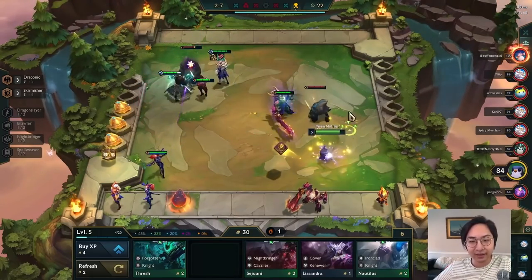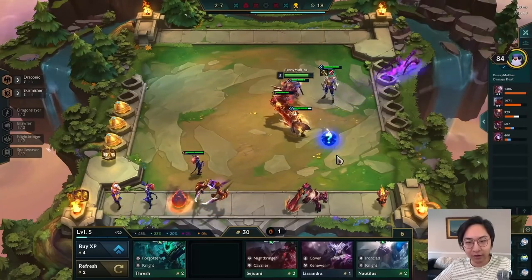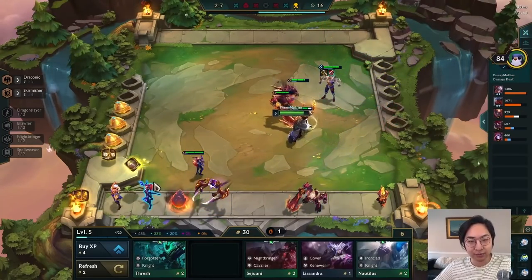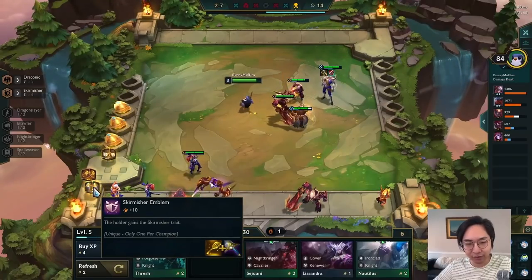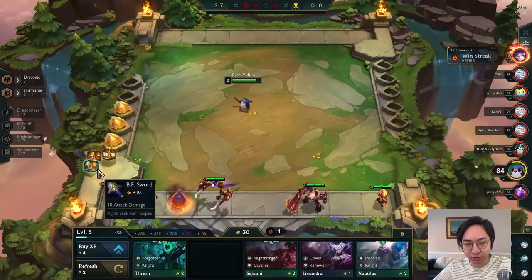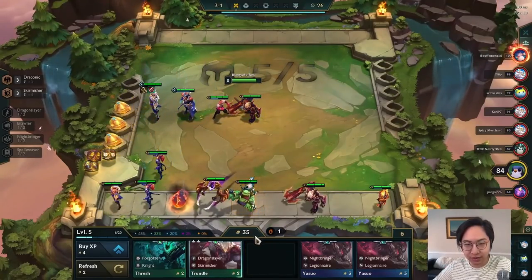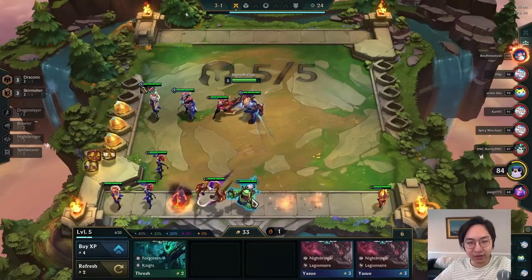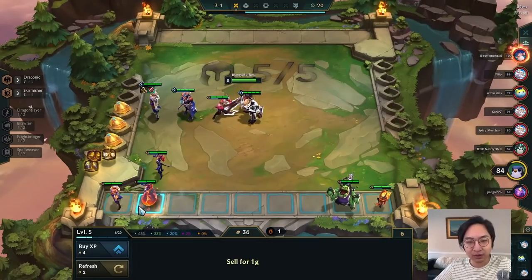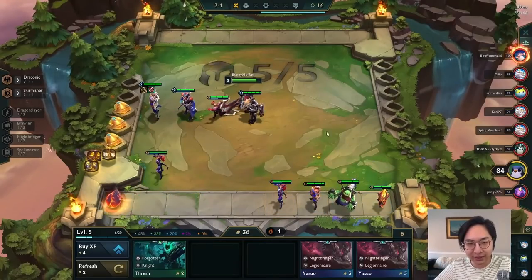Do keep in mind that you cannot get an additional egg on neutral rounds. So if you are just not running Draconics but you have them in your shop, don't play them for a round thinking you're going to get an egg from the neutral round — just one thing to keep in mind. But of course, we are playing these guys right now so we're just going to keep them in.